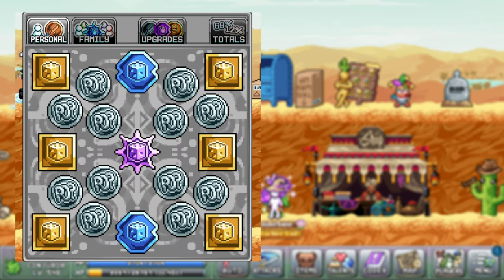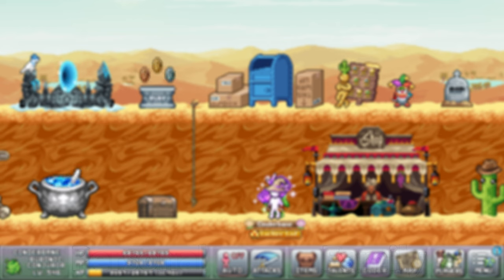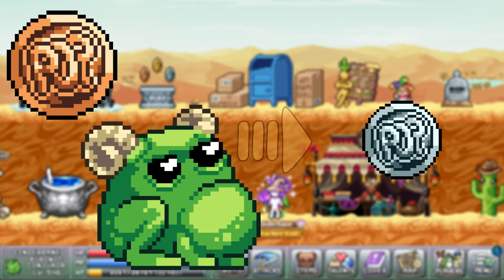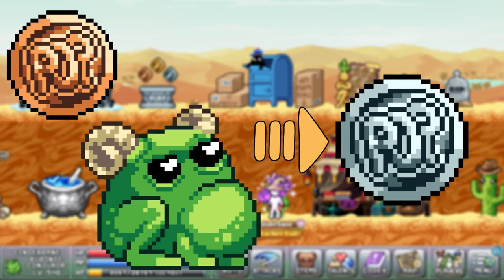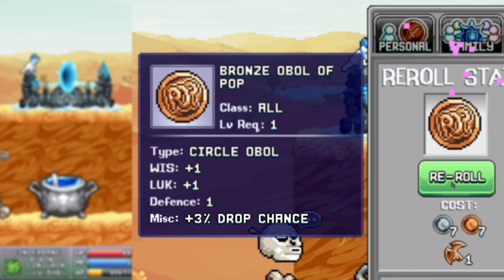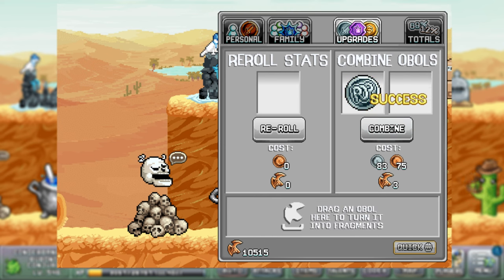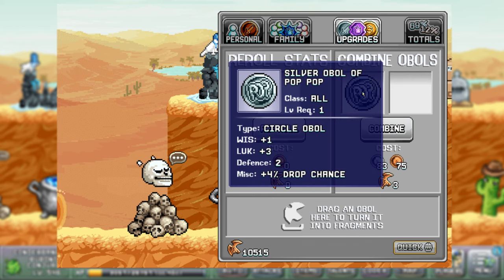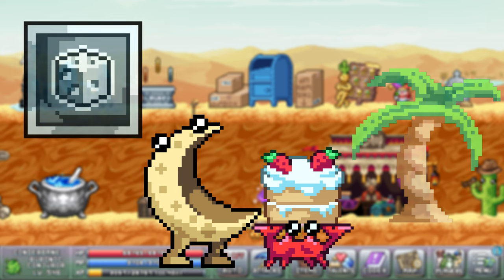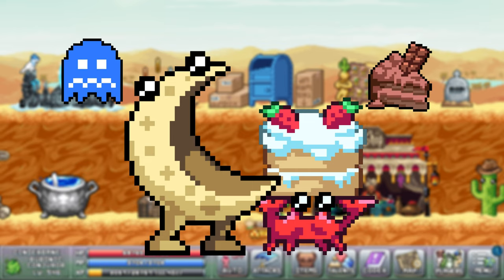A well-known source for major drop rates are ovals. The setup most commonly used is this one. The bronze pop ovals can be farmed from gigafrogs on the final map in world 1 and then be combined into silver ones using oval fragments. You will also want to reroll every oval for more drop rate. By rerolling the base oval before combining them, it will save a lot of fragments in the long run. Silver dice ovals are rare drops from most monsters and skilling activities in world 2.